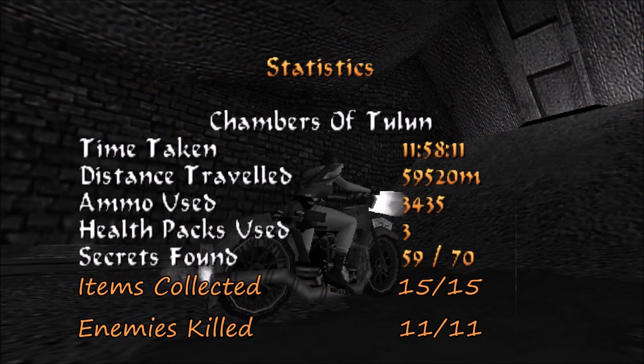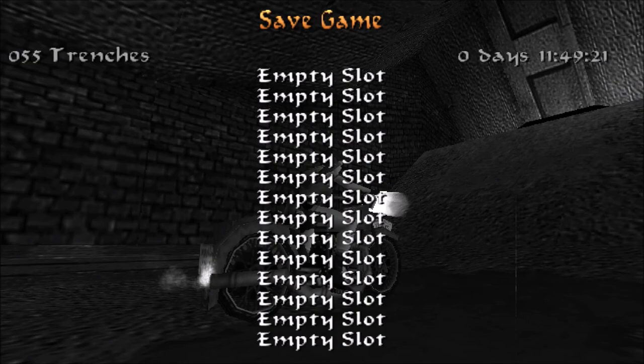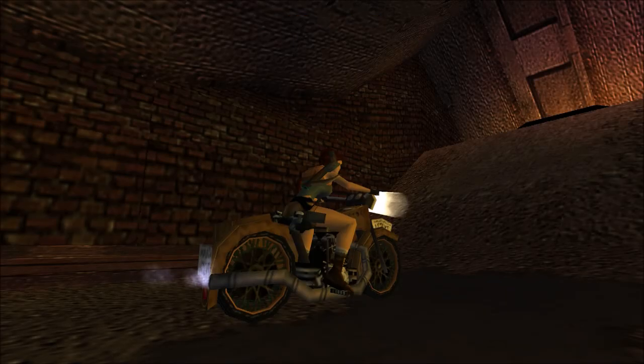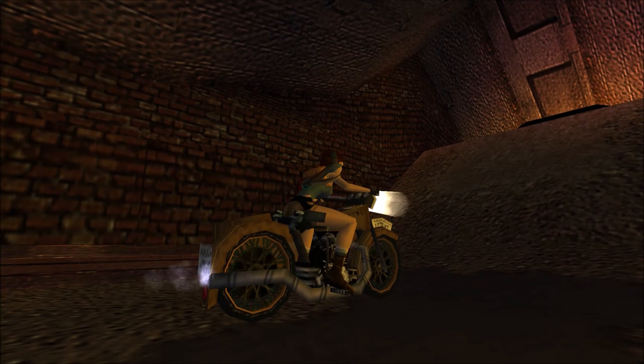Let me bring up the statistics screen. This was the third visit into the Chambers of Toulon and by now we have found all 15 items — I do count the torches as one pickup, even if you pick them up multiple times, and even though they don't go to inventory. We have killed all 11 enemies, including the mechanical Minotaur during the first visit. If you don't want to do that and consider it an exploit, you can kill at least 10 enemies. We found the two secrets during our first visit. We pretty much just scooped up three kills and five items in this third and final visit for our optional key item. Let me make a save here. I'll see you guys next time — very briefly, but very important stuff is going to happen in the trenches.